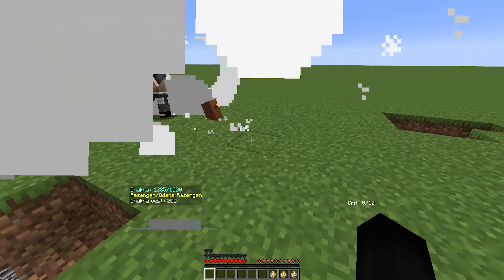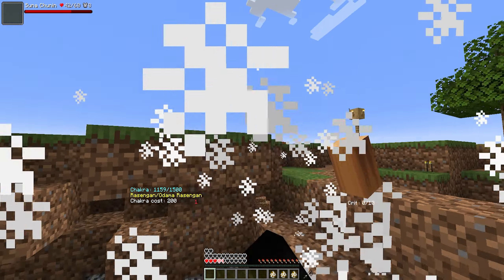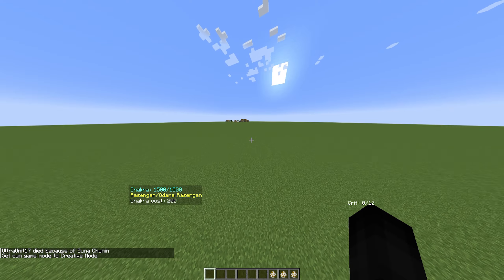They do throw shuriken and use substitution — at least the chunin does. Rasengan again. Rasengan needs to deal more damage, I swear. And I'm dead. Okay, that's enough fighting them for now. I'm all the way over here because I forgot to set my spawn point — lovely.